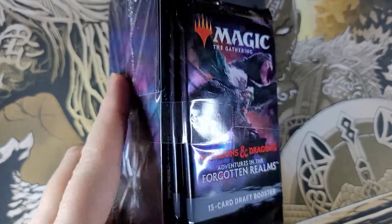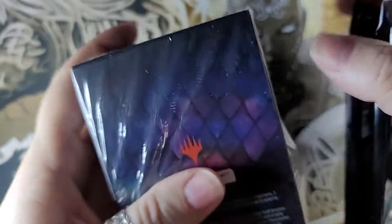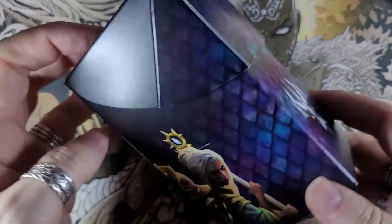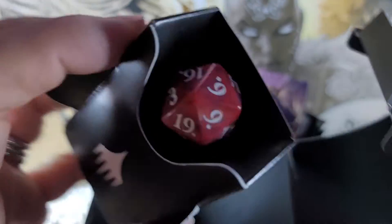In there you get two extra booster packs — let's take those out. And I think inside you get extra boosters in here. I've never opened one of these before, but we will see together. The box is nice. Okay, so I guess it opens this way and here are the packs — oh, and there's more. There we go, we got a dice — a die. That's all that's in there.